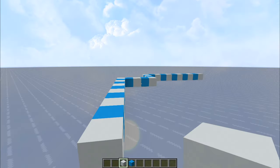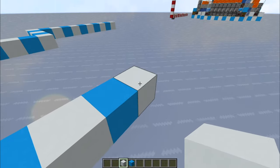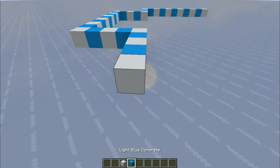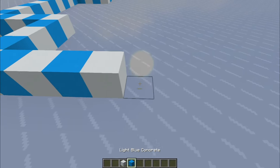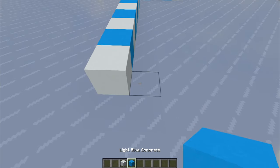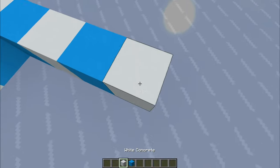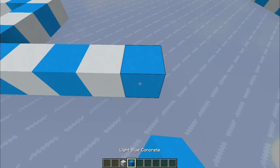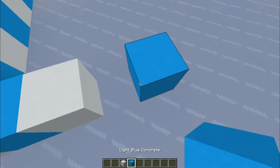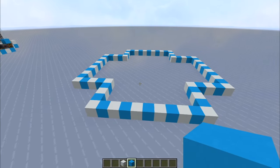Counting again with the corner: one, two, three, four, five, and again two, three, four, five. Another 11-long strip, and repeat the five on the top. Continue this pattern — five and eleven — repeating around all sides until you close the shape. This is the base of the farm.